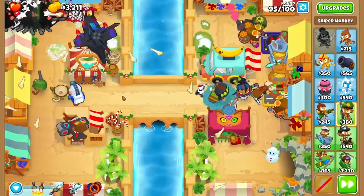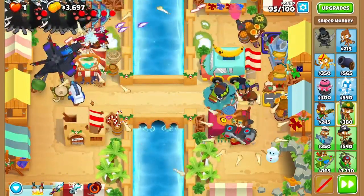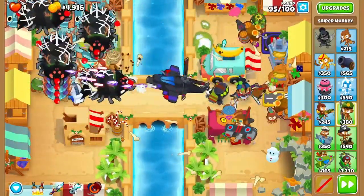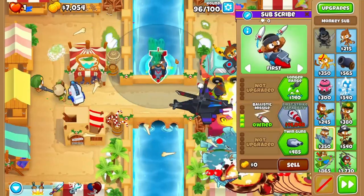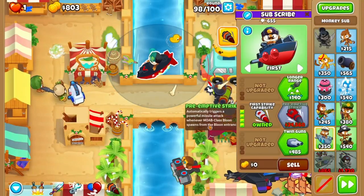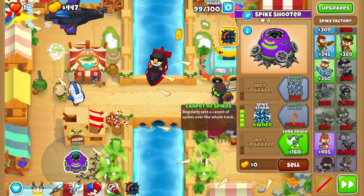Come round 95, sabotage as soon as the first DDT appears. I don't overclock as well here but I highly suggest that you do as things can get a little bit awkward. Lastly, purchase and upgrade it to first strike, then use the rest of your money on whatever you please — I choose to get a spike storm.